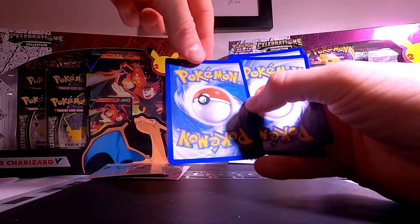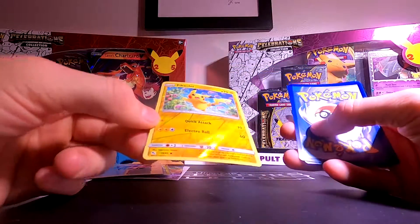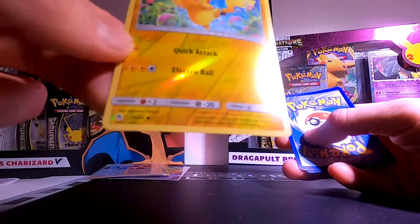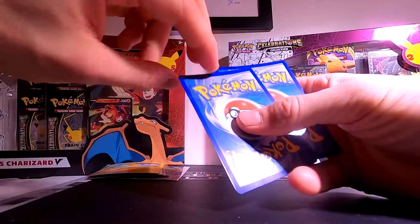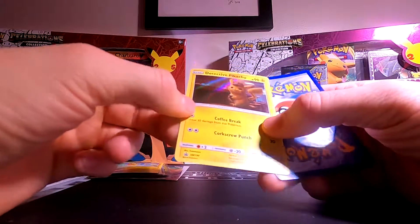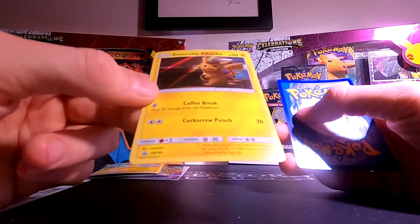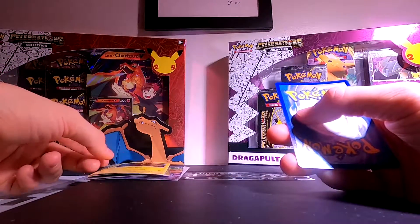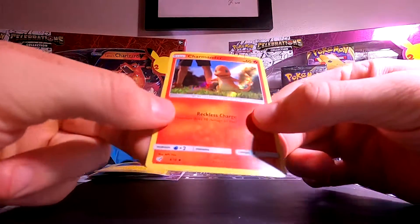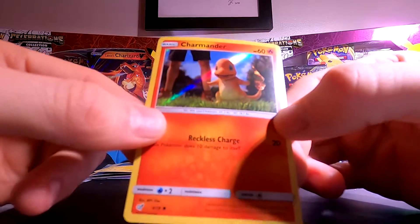The first card is... a Pikachu, a Reverse Holo with a lightning pattern. It's pretty cool. Another one — just Pikachus on this one. Coffee break, heal 30 damage — Detective Pikachu. It's a holo too. And the third one... Charmander. It's quite cool. Nice.